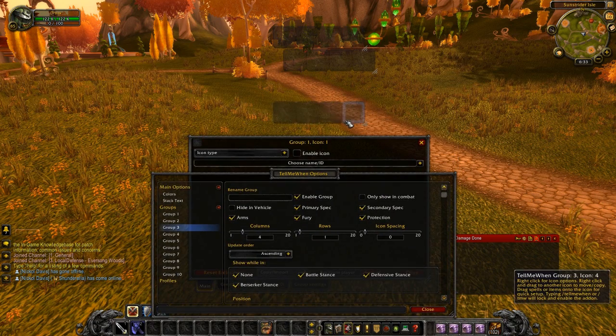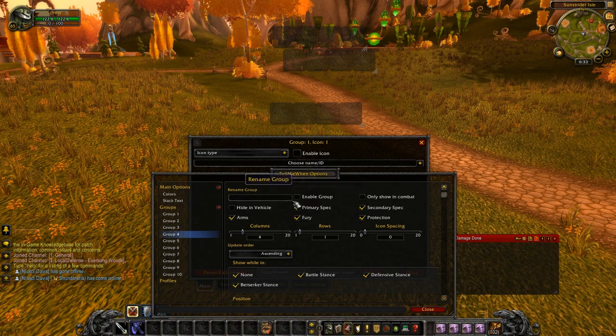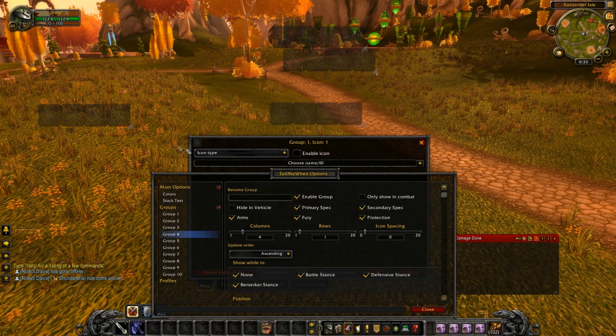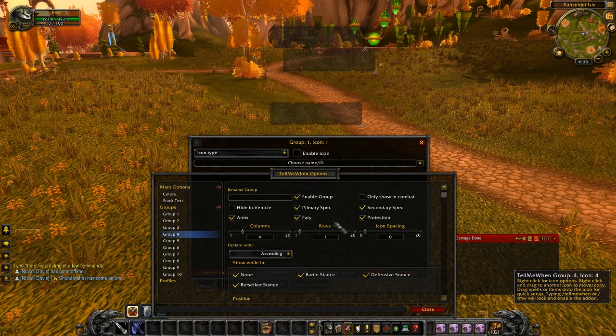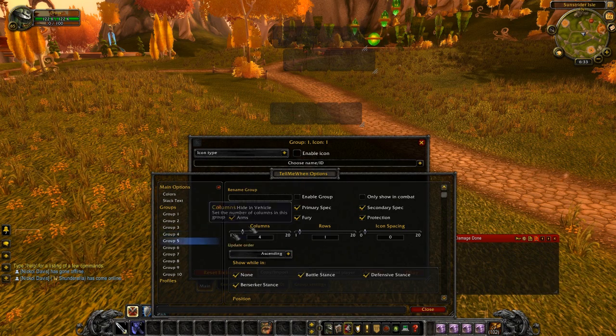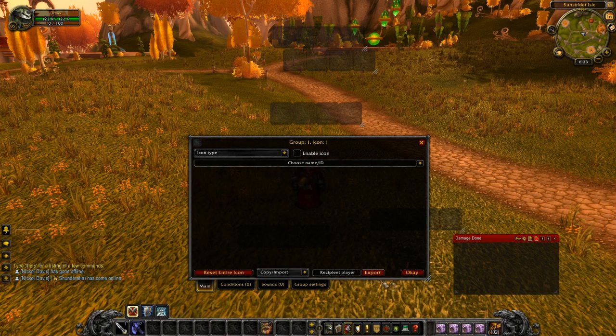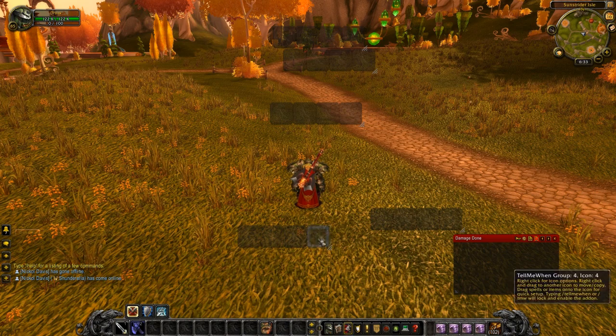Group 3 is going to track the internal cooldown of Improved Hamstring, track when the enemy is stunned, and track when they're silenced. And then we're going to have another bar down here at the bottom — Group 4. And then Group 5 we're also going to put down here at the bottom. So we can close all this stuff and just have our bars open.